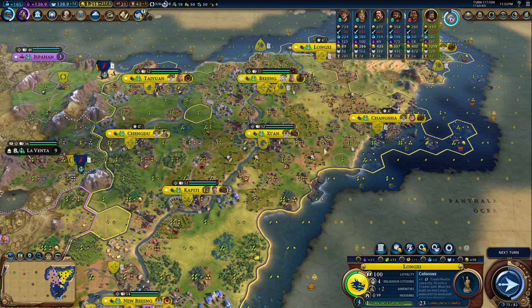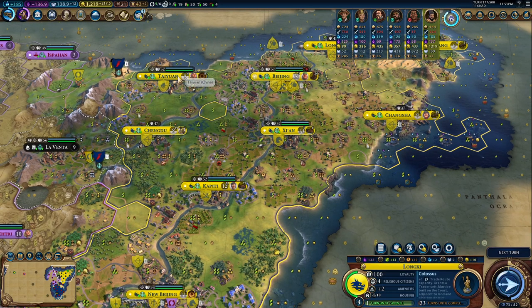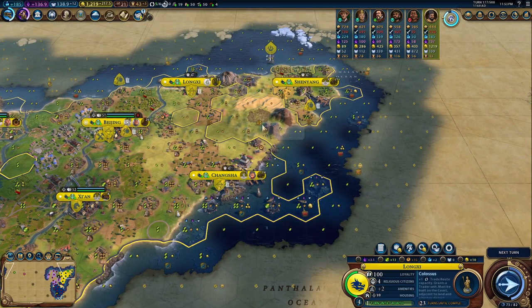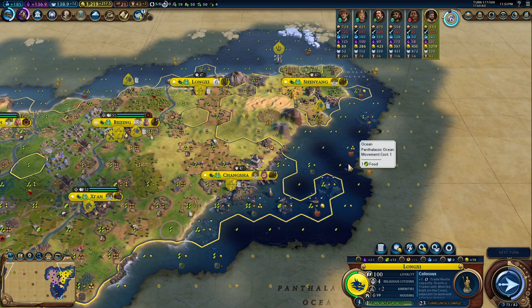In the next episode, what I'm going to try to do — I want to have Taiwan and Chengdu reaching 10 inhabitants. Same for the other cities. We need to make sure that every city is performing with a bonus, because the bonus is massive.